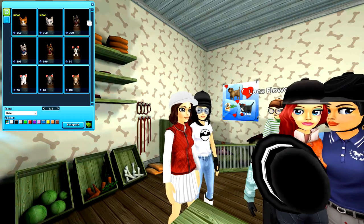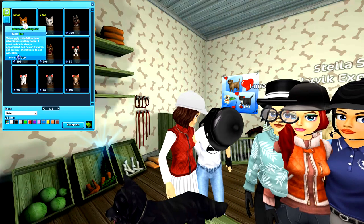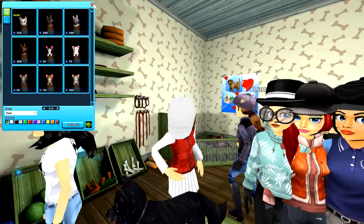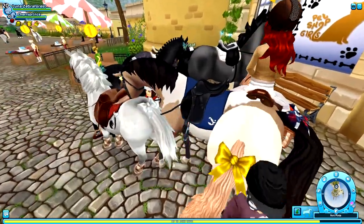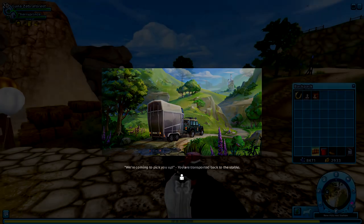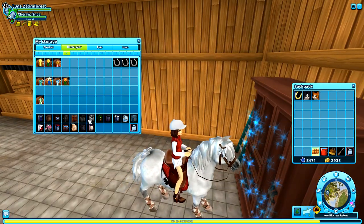I don't want to get the white one because I have so many white things on Star Stable. I'm going to buy the red one too even though I don't know what to name it yet — maybe Mittens, even though it doesn't even have mittens. Where is Charlie? Oh hi! I just realized I don't even have a saddlebag — uh oh! Let's go back to our stable and look at our little kittens.